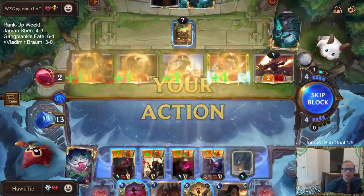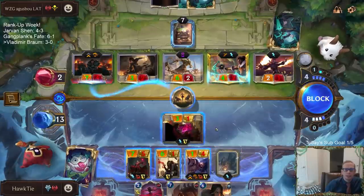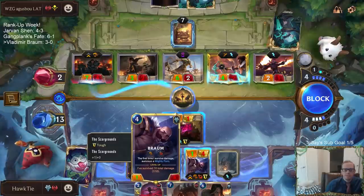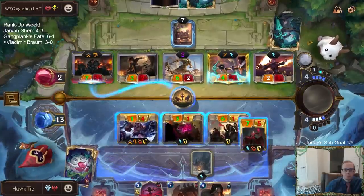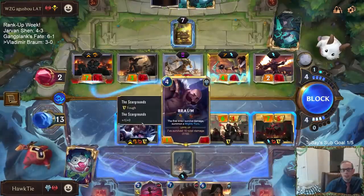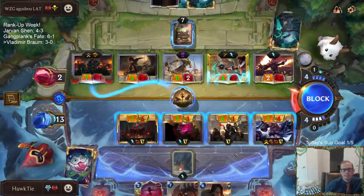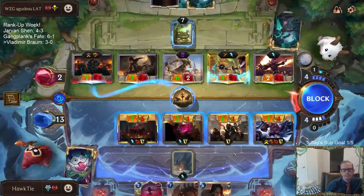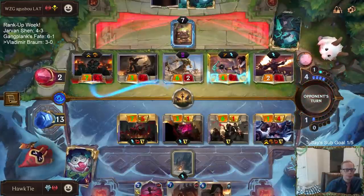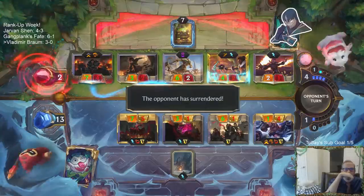Ice Shard, Scorched Earth. So Scorched Earth that, block that thing. You're so close to leveling up. This doesn't kill the Action, but I don't want to risk either of my champions dying that much. I'm just not leveling up this Braum. Two cards in hand — yeah, this is fine. That will do.